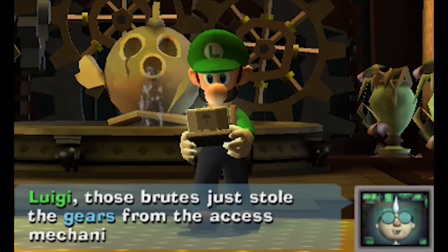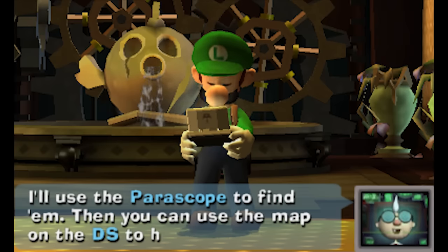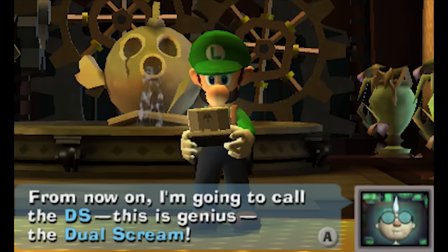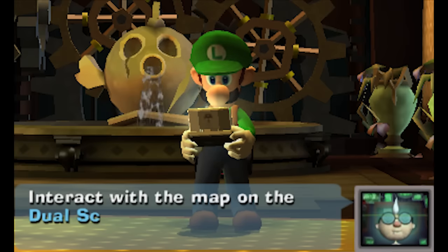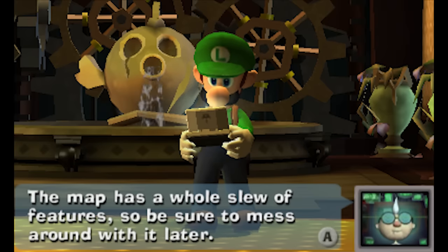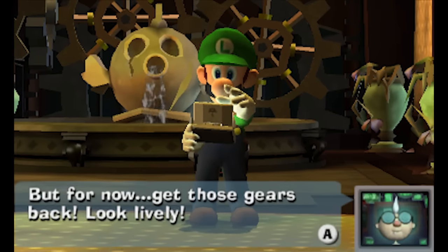Professor: 'Dag blasted ghosts, Luigi! Those brutes just stole the gears from the access mechanism I told you about. I'll use the Periscope to find them, then you can use the map on the DS to hunt them down. The terrified look in your eye just gave me a great idea — from now on I'm going to call the DS the Dual Scream! Interact with the map to locate the brute ghost in the west wing. Get those gears back, look lively!'